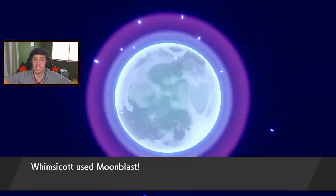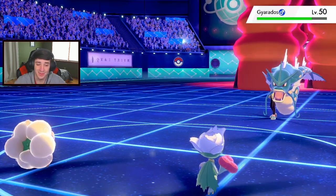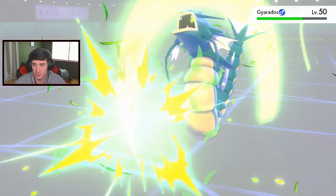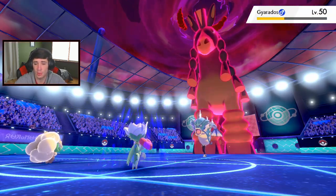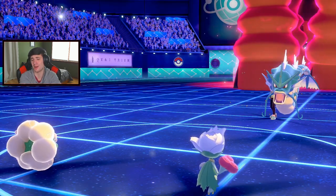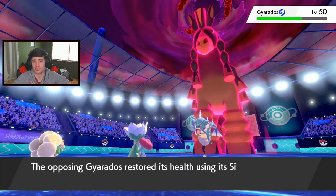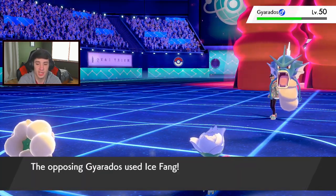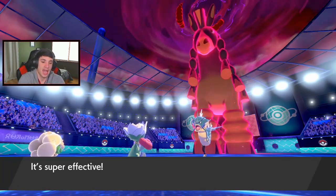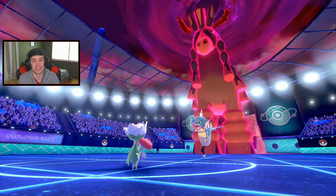We're just gonna try to dump on Gyarados and make it a 2v1. Not that much damage coming out from Leaf Storm - that thing is bulky. Special attack is harshly dropping, we're gonna trigger its berry. We can say bye to both these mons. We still have our Dynamax Sableye - Dynamax Ice Fang is gonna take you out. Do we have one more turn in tailwind? We set up tailwind, went two Moon Blasts - I think we have one more turn.